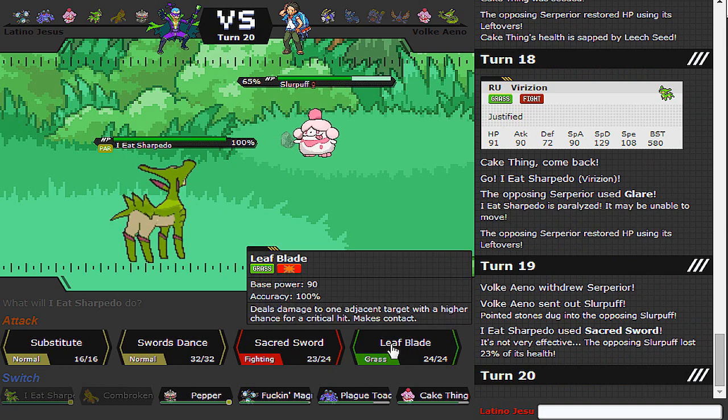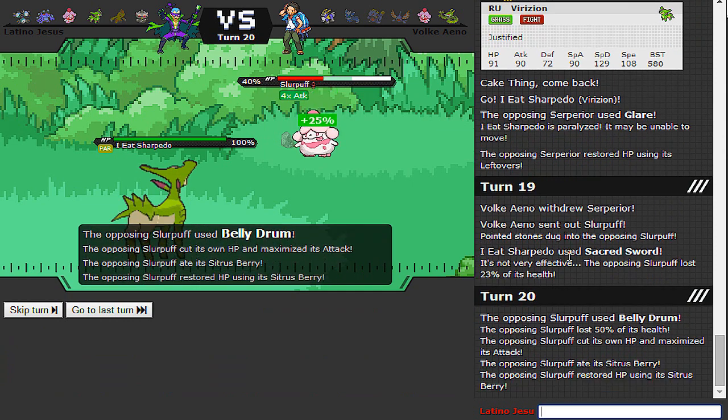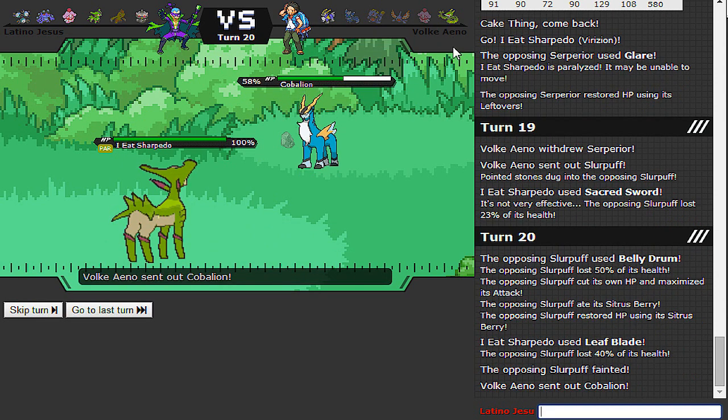If I don't get paralyzed here I can avoid the Belly Drum sweep. Will he get the Parahax? No! Yes! He wins! Because I think I can take care of these two pretty easily.